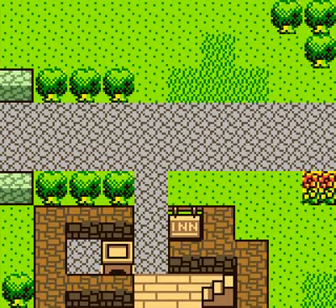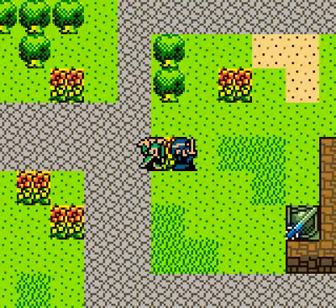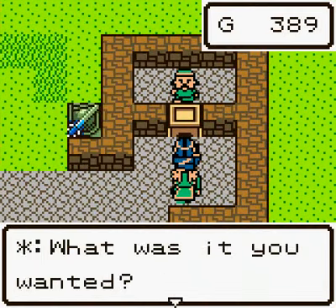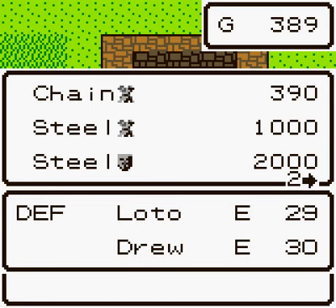Let me look at my equipment here. He's got steel sword, chainmail, leather armor, spear. Okay, so they both have new weapons but not really new armor. I don't have a lot of money right now, but I want to check on the armor before we get going. Obviously we want steel armor that costs 1,000, and a steel shield for 2,000, and that's really it — nothing really for Drew.